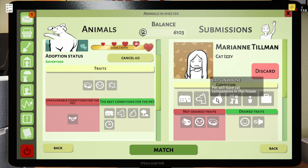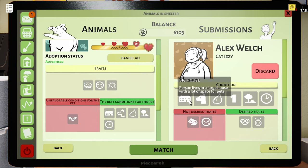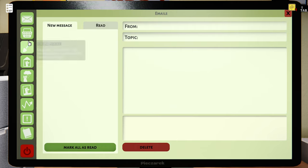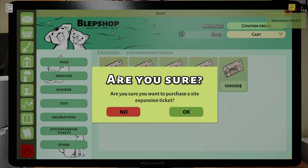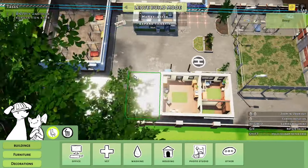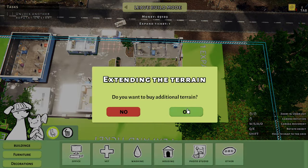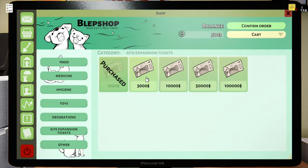No dog, no cat. There is a cat, there is a dog though, there is a big house. I'm just going to have to match you guys because we really don't have much other option. Shop — ooh, there we go. One expand ticket, keep going. Which way do we go that way, I guess. Might as well buy two — we can only buy one at a time.